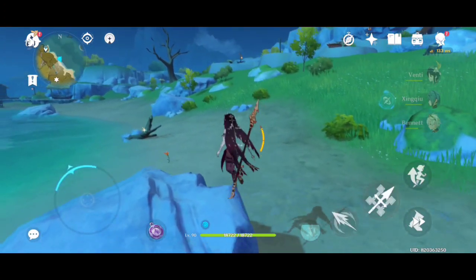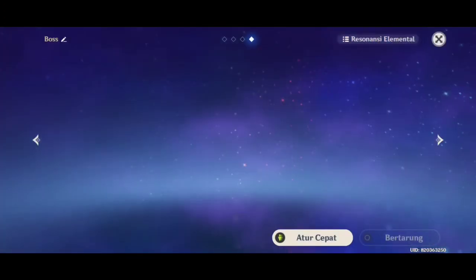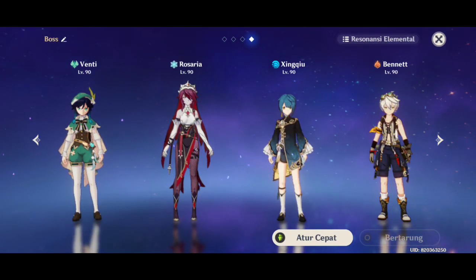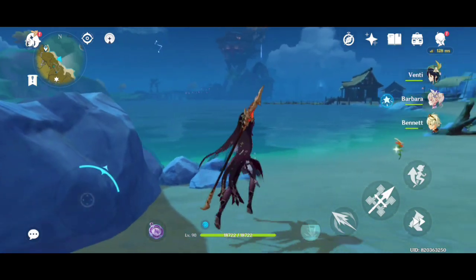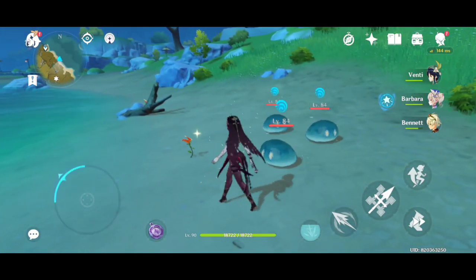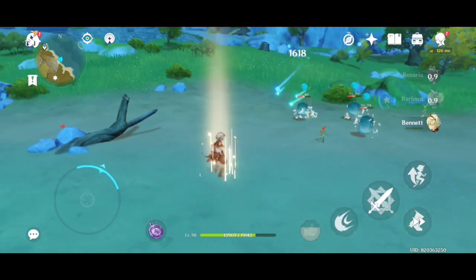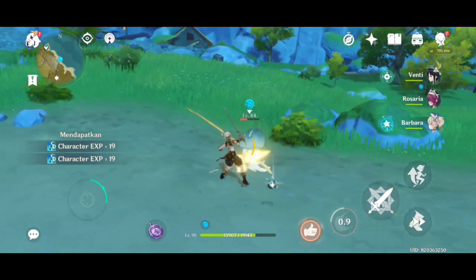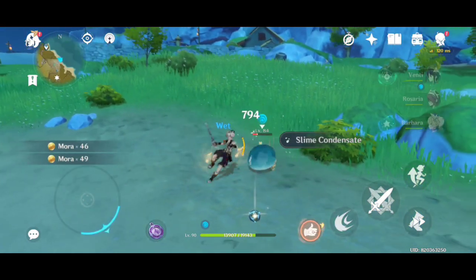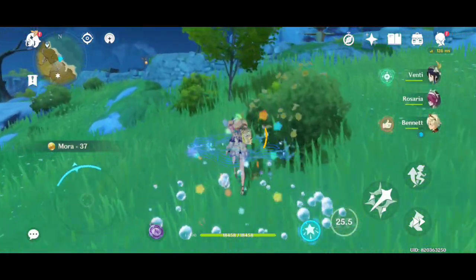Ada yang ketinggalan untuk Genshin Impact. Genshin Impact sendiri mempunyai... berarti ada 6. Oh ada 6, guys, lebih banyak malah ya. Jadi kita punya: Bow, Sword, kemudian Claymore, Polearm, dan terakhir kita punya Catalyst.